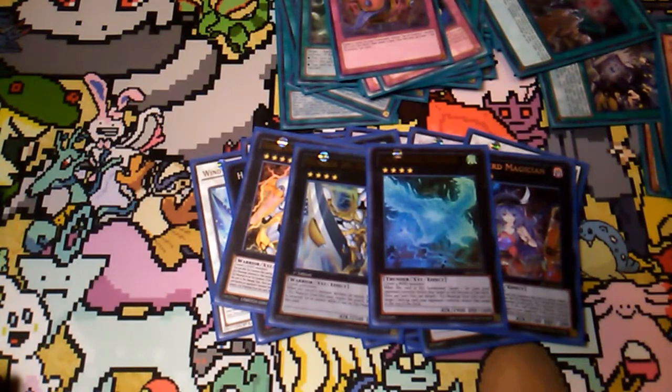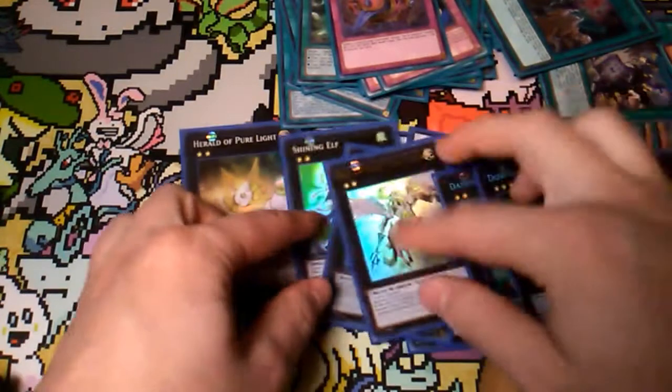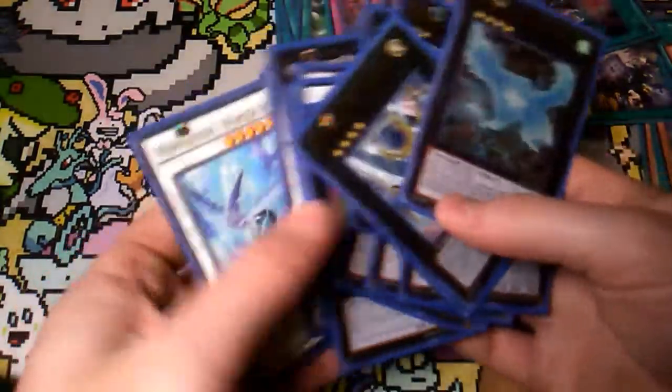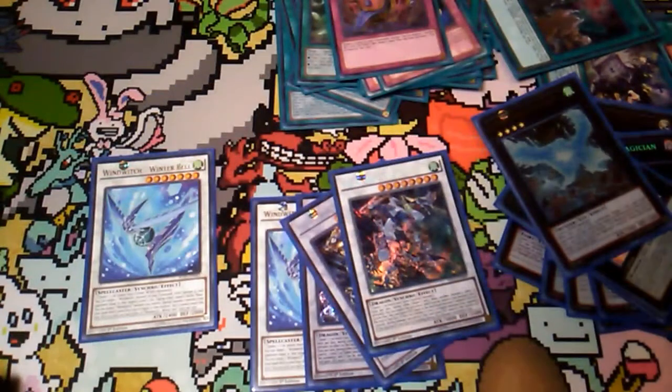For the Rank 4s, I did want to have a couple — one came up against Nekroz with Kaiju. So, Utopia package, and then a copy of Lightning Chidori. Chidori's just great — anything with Wind attributes can use it. I'd definitely drop some of these for Reaper targets, like an ABC Buster, a Spiral guy, maybe Dante. But the important stuff is the Synchros — that's the stuff you actually make. Two Winter Bells, one Clear Wing, and two Crystal Wings. That's pretty much it — that's the deck.